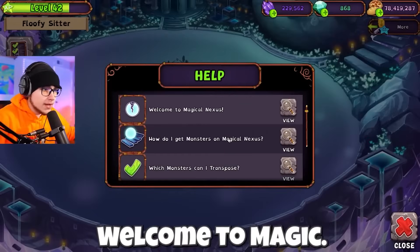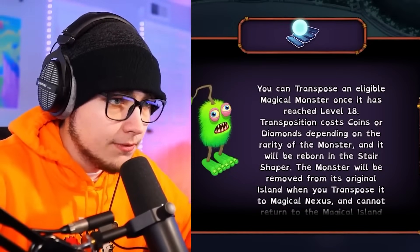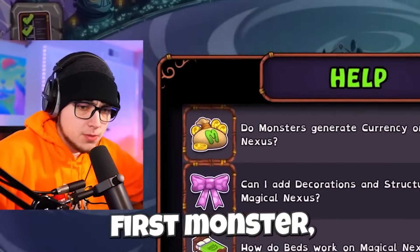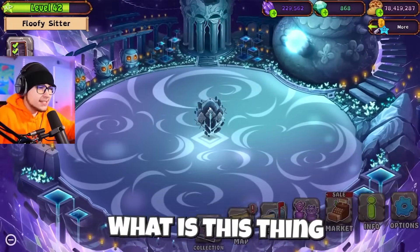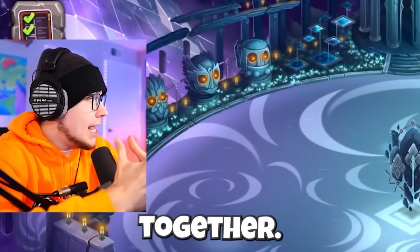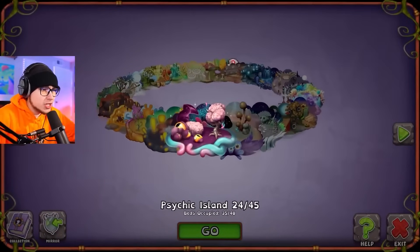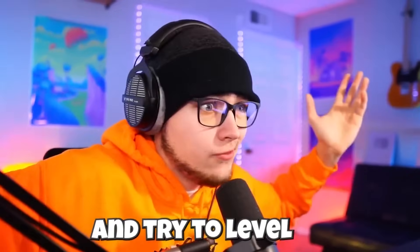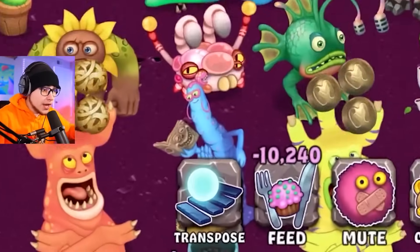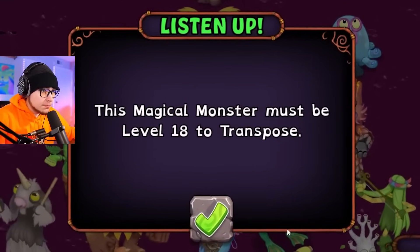Welcome to Magic — okay, how do I get monsters? You can transpose an eligible magical monster once it reaches level 15. Transposition costs coins or diamonds depending on the rarity of the monster. Let's just go ahead and do this with our first monster and learn as we go. What is this thing in the middle though? Nexus nucleus — interesting. It looks like this is the heart of meshing the worlds together. Let's go to one of these magical islands, grab a monster, and try to level them up. Gloptic was in the trailer — okay, we have a new 'transpose' button. Magical monster must be level 18.